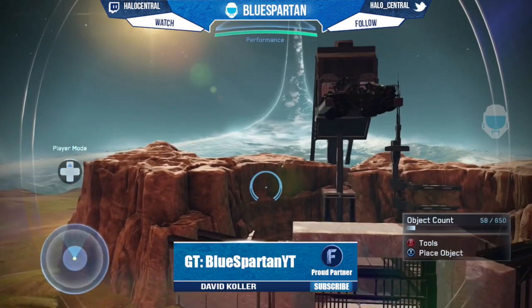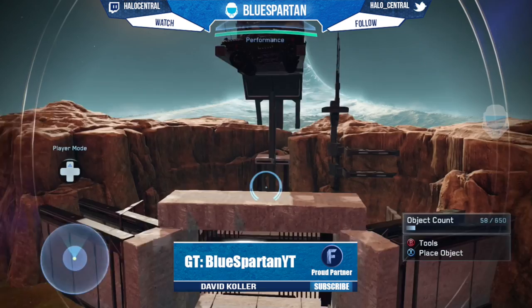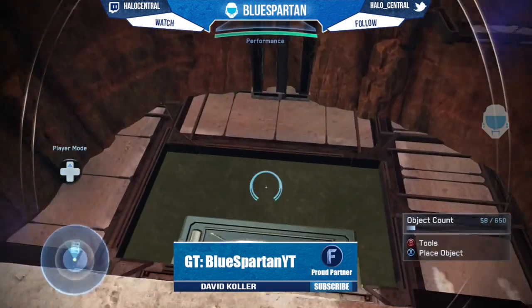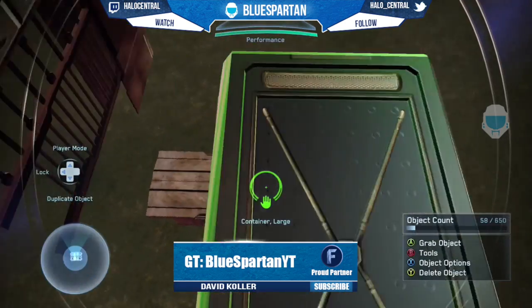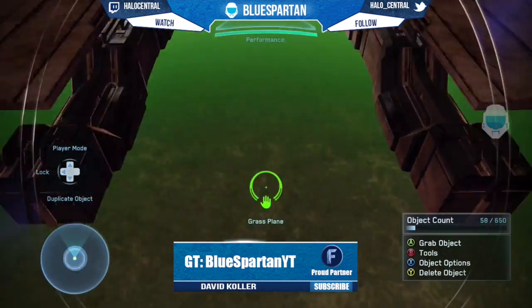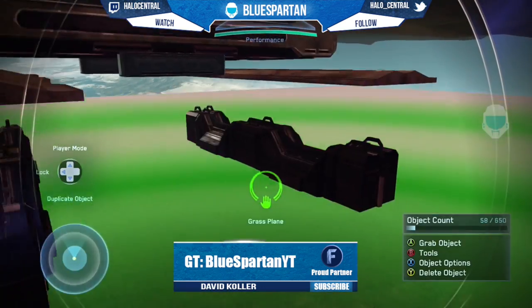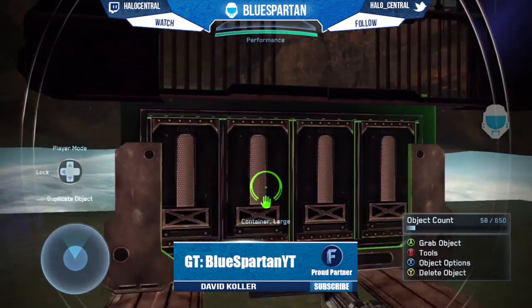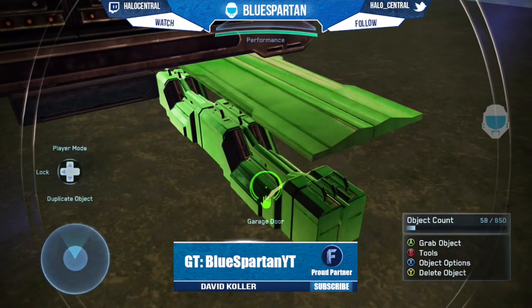Alright guys, so now that we're in Forge, I am going to do a breakdown on how I made this. I'm not going to start from scratch, but I'm just going to take this thing apart and show you how everything works. So if we go down in the hole where the vehicles come up, you will see that you have a crate here. It's resting on two pillars, but you have these two gates below it, and these two gates push up the crate with the vehicles on top of it.